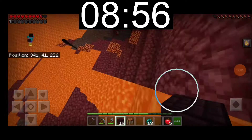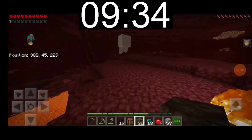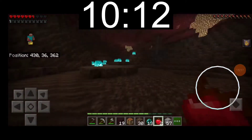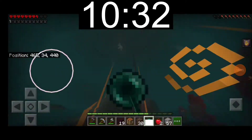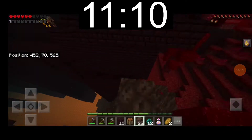I start making my way towards the fortress. Unfortunately, I need to be conservative with my pearl throws because it is a 1 eye — or that is what I thought. Because later in the run, it is actually a 3 eye. If I had remembered this, the run could have been over 90 seconds faster.